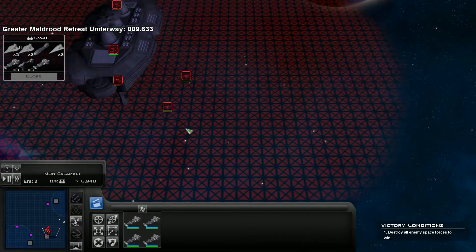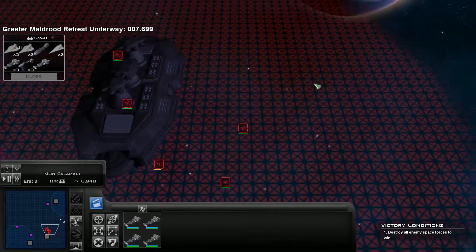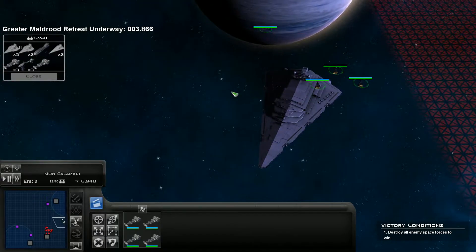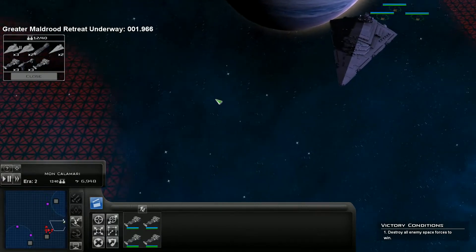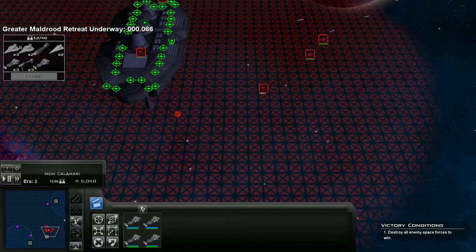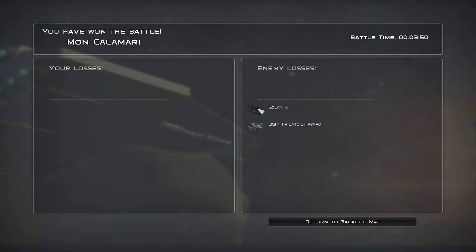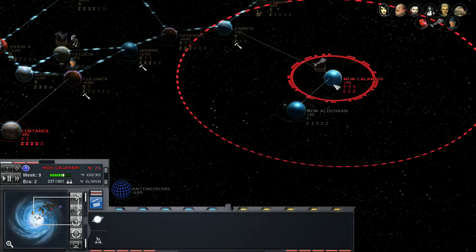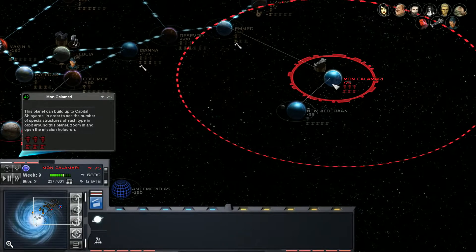We are going to want a few - oh, they're going to retreat. It's not the Imperial Remnant - Greater Malrood. Whatever, I don't care - I've killed you, you're defeated. Know your place, suckers. They are going to retreat, and that automatically destroys their Golan platform, and I didn't even have to engage it. Holy crap. We have seized the orbital of Mon Calamari.